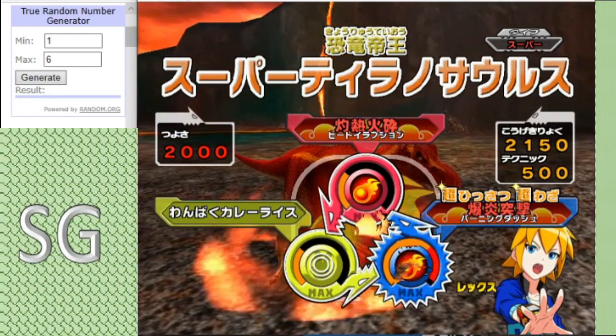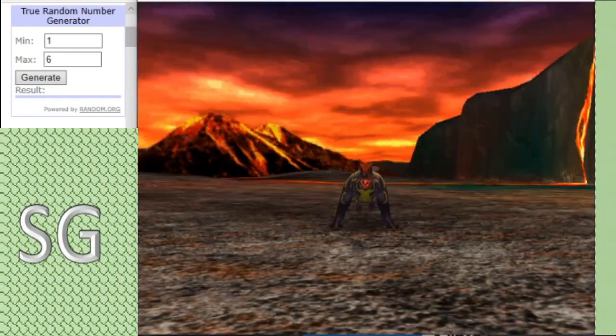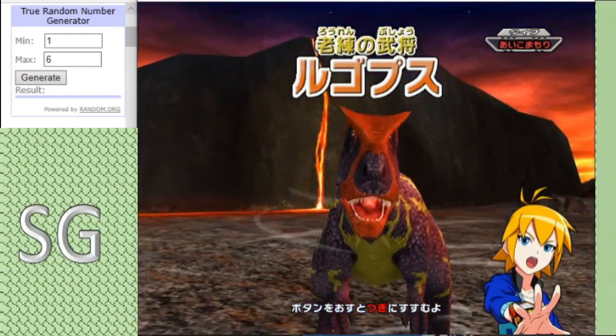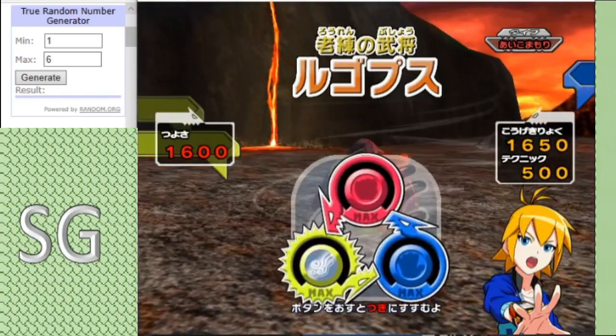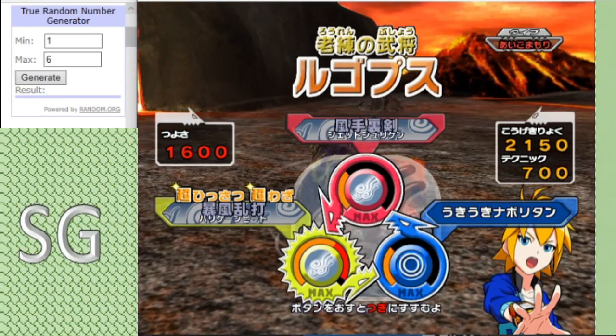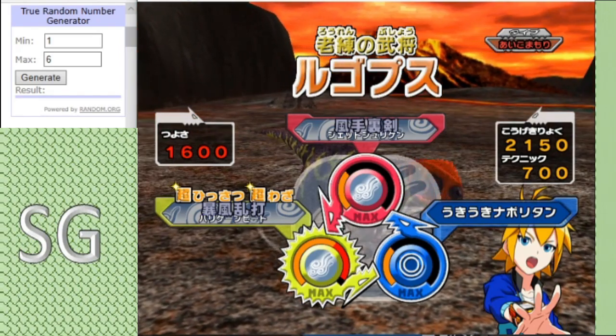One of the highlights — Burning Dash does an absolute ton of damage. Backing up Super T-Rex we have the Rugops, with a move set of Jet Shuriken, Excited Spaghetti, and Hurricane Beat. That Hurricane Beat could do some major damage.